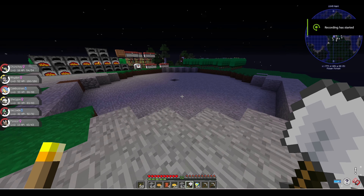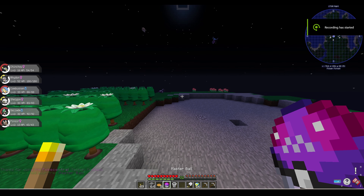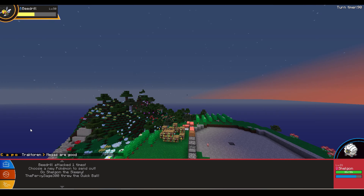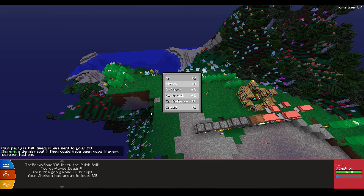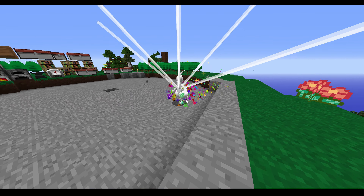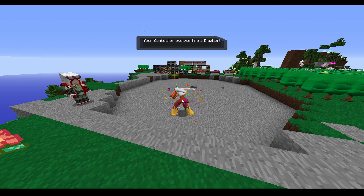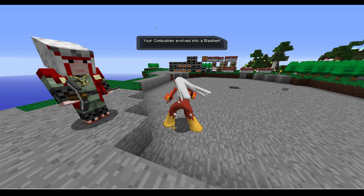On day 29, I worked on carving out the spot that I wanted to build my farm at. Then all of a sudden I received a Master Ball for using Pokecentral through the Technic modpack. Day 30 was starting and I went ahead and caught a level 50 Beedrill that was flying over my farm. I fought a couple of Pokemon and my Combusken finally evolved into Blaziken — a shiny Blaziken. He looked absolutely sick and I was so happy to have Blaziken finally. He's one of my favorite Pokemon and definitely one of my favorite starters.